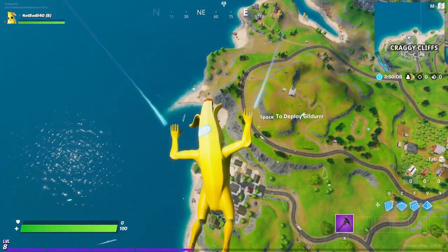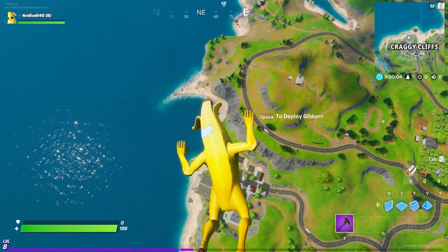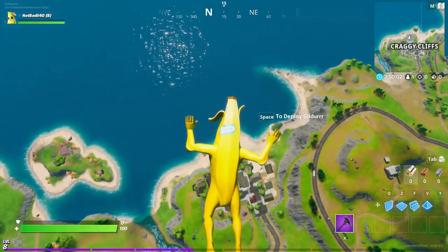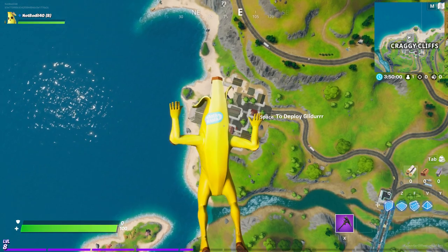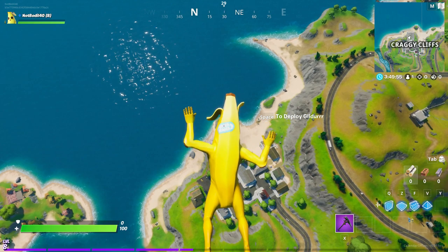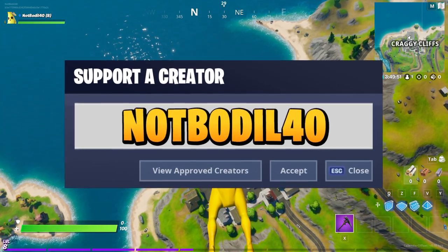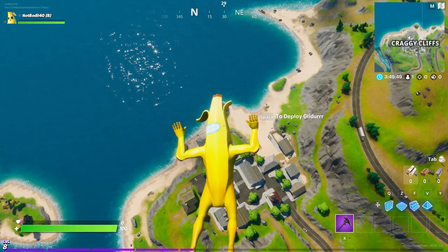Hey, what's going on guys, welcome to another video. Today I'm going to show you the location of the hidden O found in the open water loading screen, which is the one for week two — or week one, whatever you want to call it. It's the Fortnite letter O, so let's get straight to the location. Like and subscribe, and use code not-boreal-40, but most importantly subscribe to the channel.